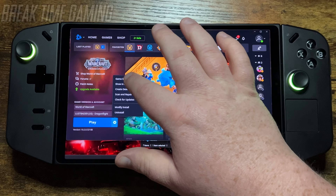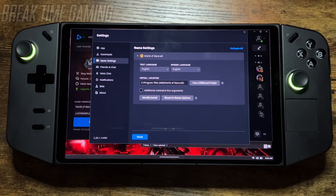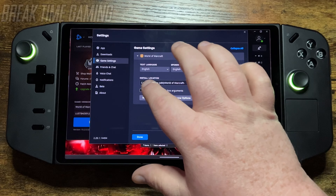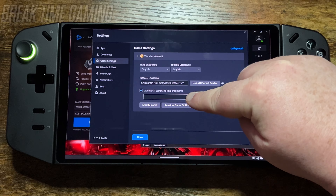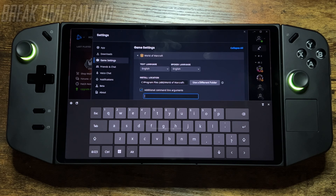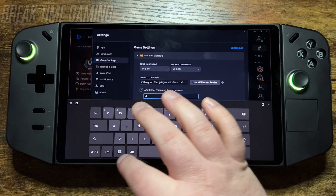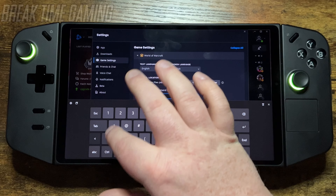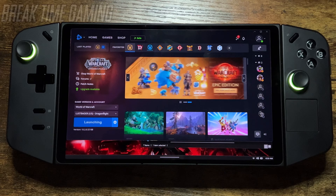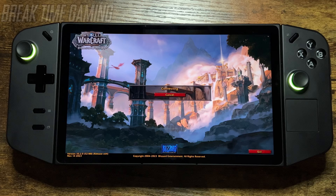Go into the game settings, find World of Warcraft in that list — if you have more than one game you may have to go through a couple — and click additional commands right here. A little keyboard will pop up and you're going to type -D3D11, hit enter, and then you can just hit play and give it a second to boot up, and it will boot up.